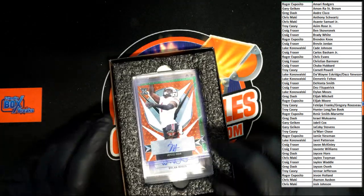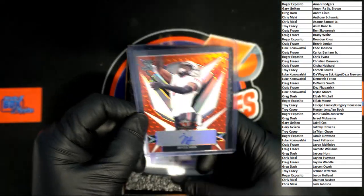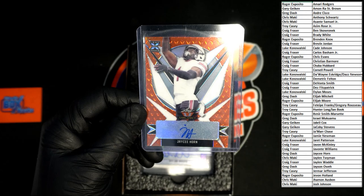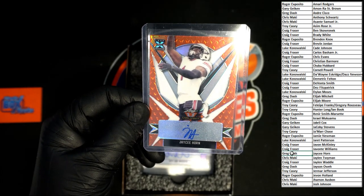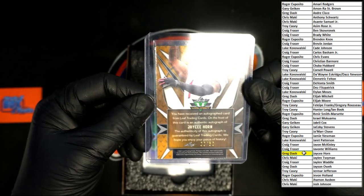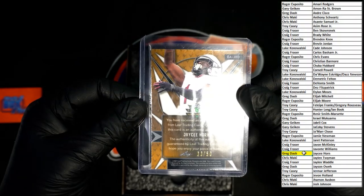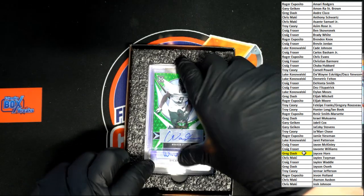All right, so the first one is JC Horn — that's just plastic from the box. Let's see who's got JC Horn. It's going to be Greg D, right here. JC Horn, and that is going to be numbered 33 of 50 — 33 of 50 right there, JC Horn.